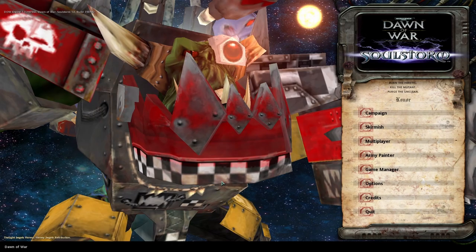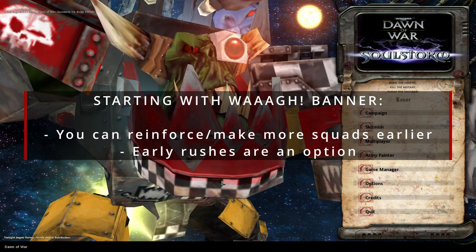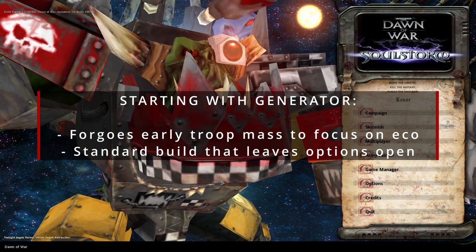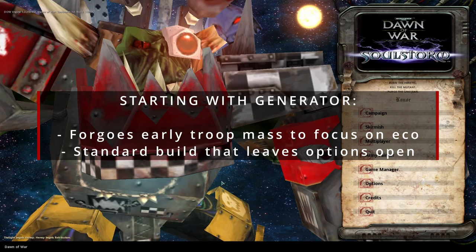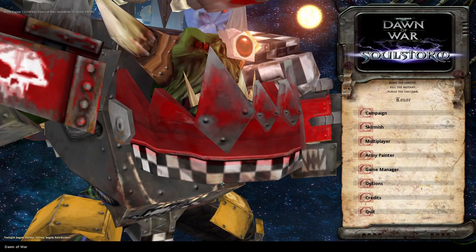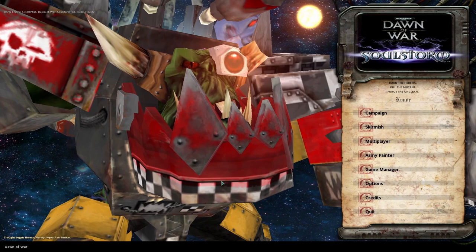For example, starting with the War Banner allows you to reinforce your squads early on — you can get out your Shooter Boy squads or your Storm Boy squads faster, and you can just generally be more aggressive. Building the generator first is more of a focus on your economy, because you're trying to get that power up to upgrade your listening posts to LP2s, and therefore get more requisition. You're playing more defensively — you can still be aggressive, but you won't have as much power as going with the War Banner first.